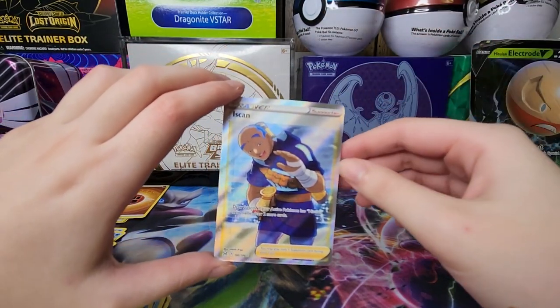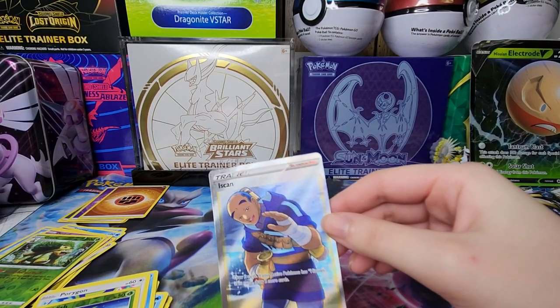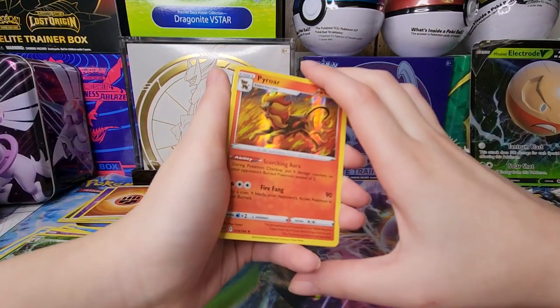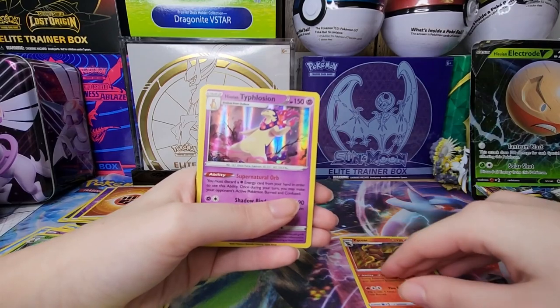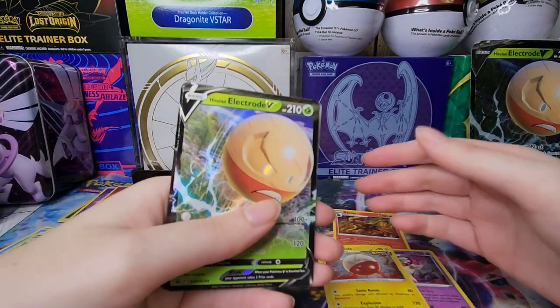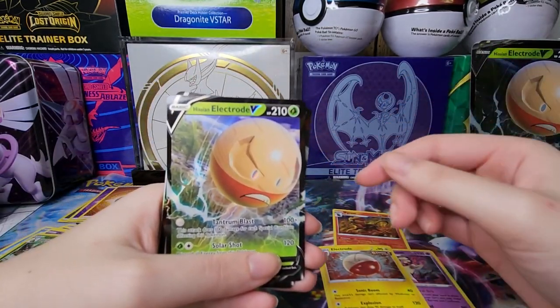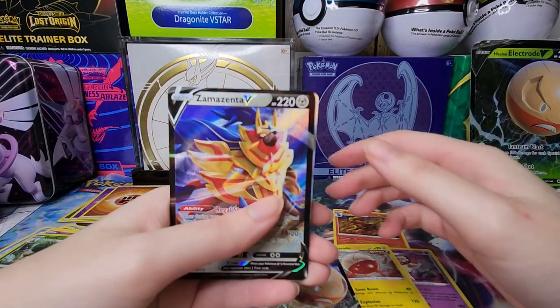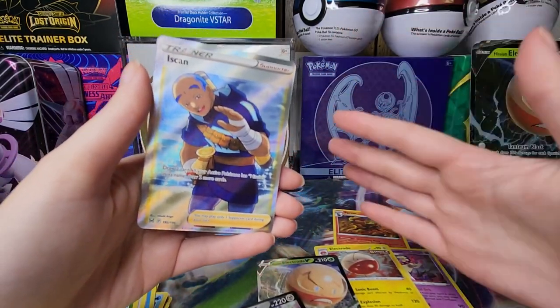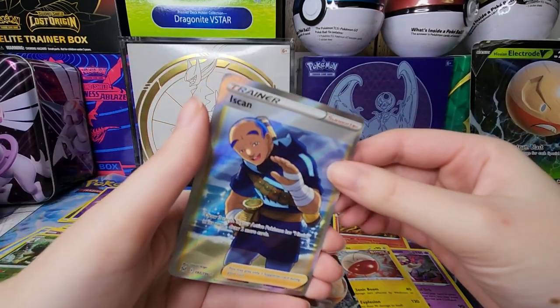Let's do our recap - let me organize these cards. We got our holo rares: Pyroar and Hisuian Typhlosion. Then the cosmic holo Electrode, the Electrode V promo card from the box, the beautiful Zamazenta V, and our beautiful full art Bizam - I hope I'm saying that correctly.